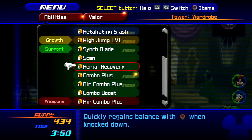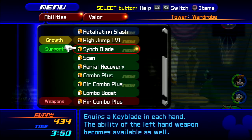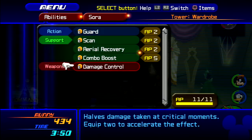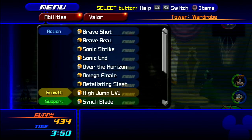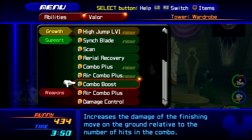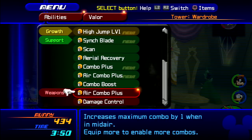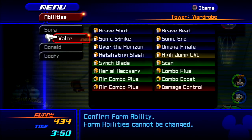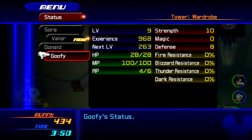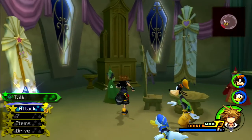Some support abilities are unique to the forms, but most of them are what Sora has equipped as his support abilities. Like Combo Boost — I think Combo Boost is unique to Valor as long as Sora has it equipped. The weapons give him two abilities depending on what his keyblades have. I have Damage Control and Air Combo Plus, so there's that.